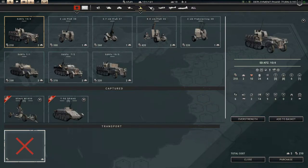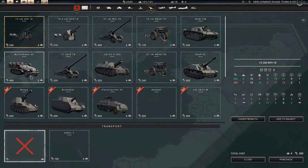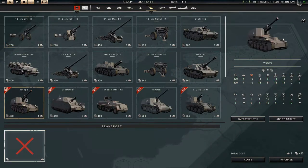Aircraft-wise, nothing new. Artillery — there's a lot. The Wespe: 16/14 with a 3 range. The Brummbär: 18/21 but only with a 1 range. Panzerhaubitze: 19/16 with a 2 range. That might not be too bad. The Hummel: 18/21 with a 3 range — that seems very nice. I think the Hummel is the best, though the Panzerhaubitze is also quite nice.